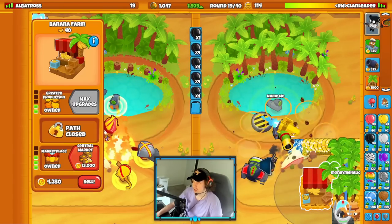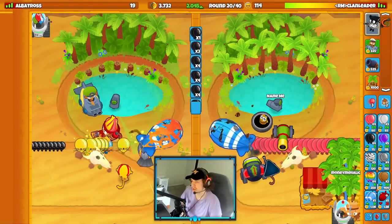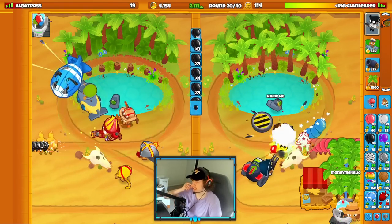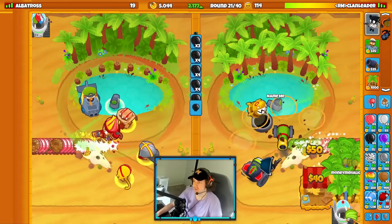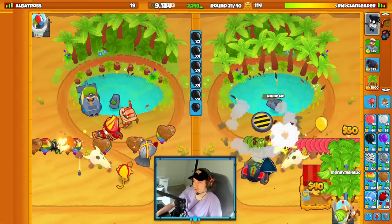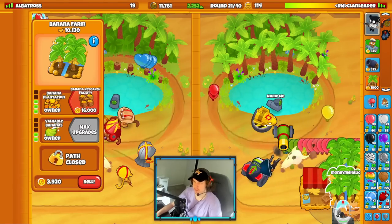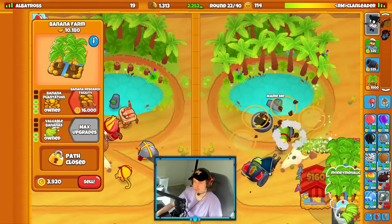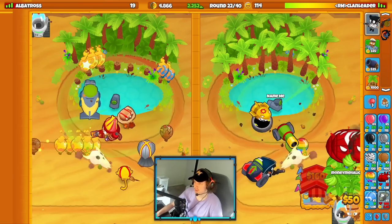Since I can't get my BRF round 20, I'm going to continue ecoing and just go for a marketplace instead. We'll continue ecoing until around round 21 or 22, then full stop — we're aiming for a round 24 monkey wall street. Round 24 is a very long round, so getting a lot of eco with a farm strategy is very useful because you get a lot of money from eco on round 24. We'll stop at 2,250 eco and get the central market.